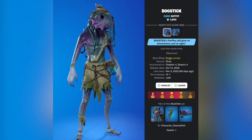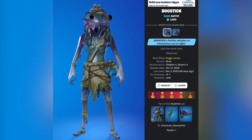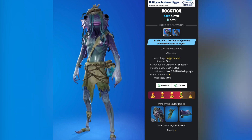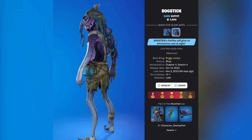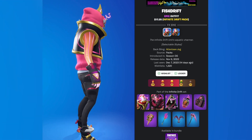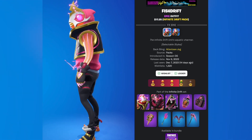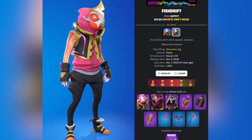We have bog stick, probably the worst one, released October 14th 2023. Definitely check out my tier list video if you want to see them all rated. This one has an additional style where the glow is turned off. Fish drift, part of the infinite drift pack, was released November 9th 2023, and this also comes with a style where they turn the effects off.